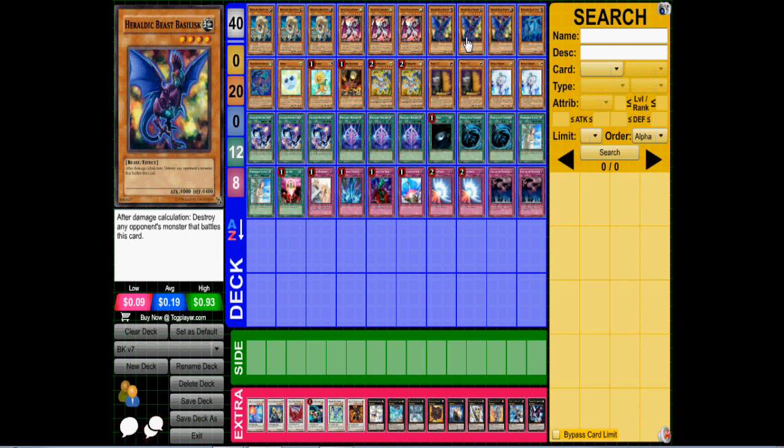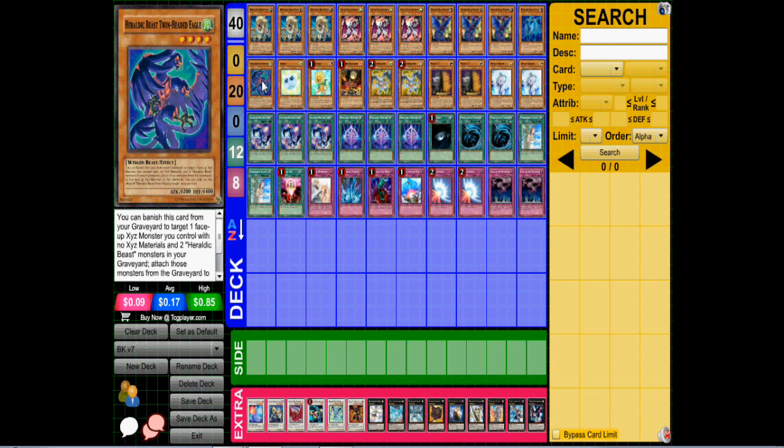We have triple Basilisk, one AL, and one Twin-Headed Eagle. I've explained all these cards in the previous Herodic deck profiles so I don't feel like I really need to go into them all that much.